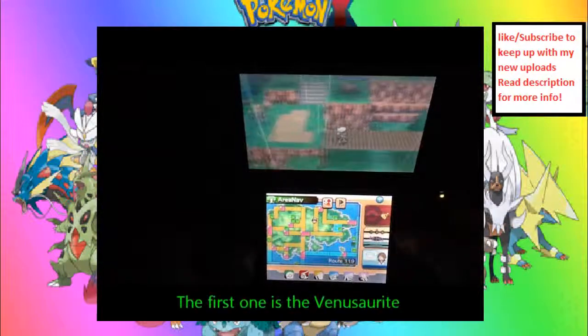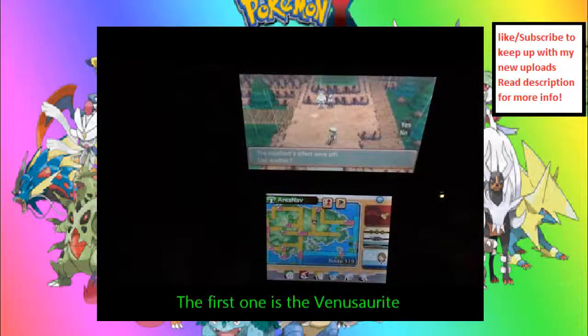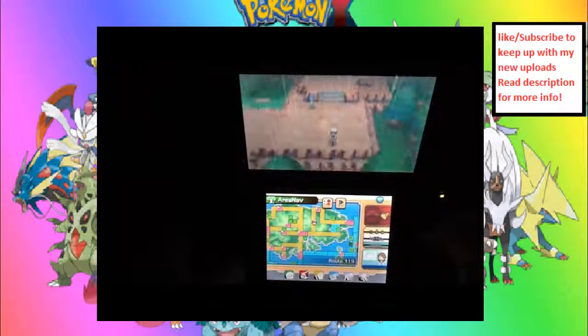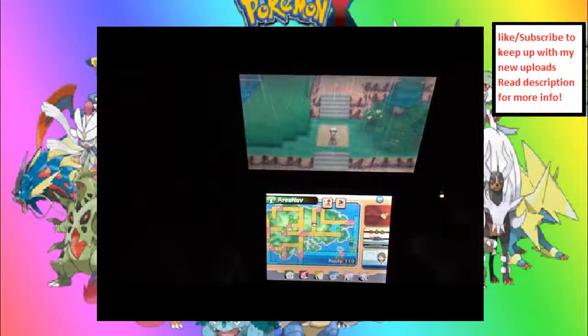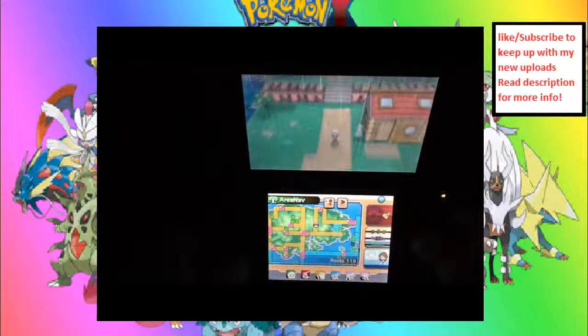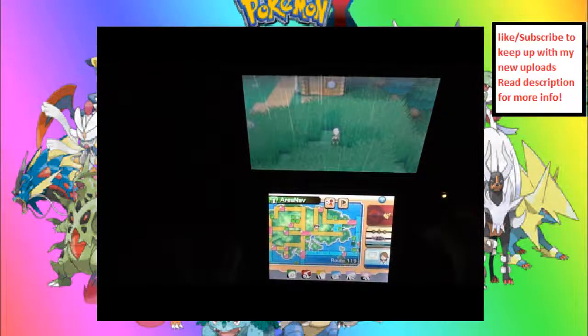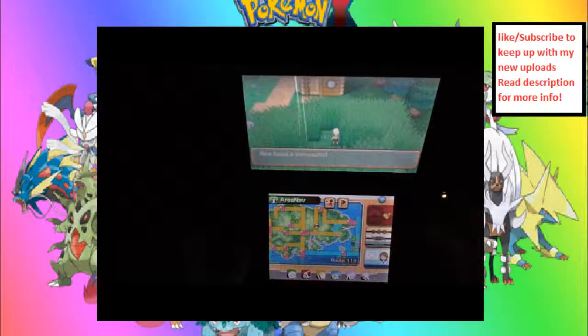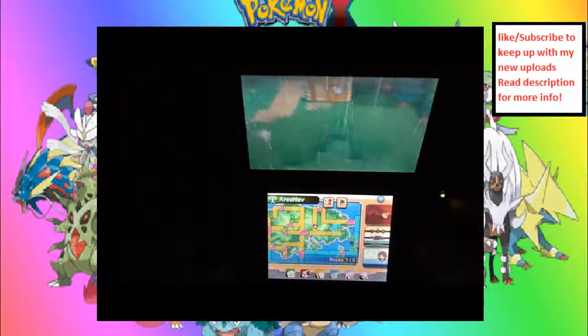It'll be near the house where you can heal up. Pass this double battle, the Black Belt guy. Fun fact: you can only get this Mega Stone when you finish the event with Groudon or Kyogre. It'll be right in front of the house, like so. The Venusaurite. You can just get it — well, not really. You can only get it when you finish the event.